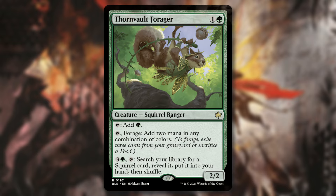Finally, we have Thorn Vault Forager — one and a green Squirrel Ranger. Tap for one green. Tap and forage to add two mana in any combination of colors. Forage means exile three cards from your graveyard or sacrifice a food. You basically tap, sack a food or exile three cards, and get two mana of any colors. You can also pay three and a green, tap, search your library for a Squirrel, reveal it, put it into your hand, then shuffle — a tutor for Squirrels. That last effect isn't super relevant outside Commander, but the other effects are, even in Modern. Getting graveyard exile for two mana isn't going to be overlooked. It's low to the ground — you pay two to get two on future turns in any color combination. Overall a really good card, and I'm thrilled to see Squirrels getting more support. Chatterfang was one of my first Commander decks, and I absolutely adore the card and Squirrels as a whole.